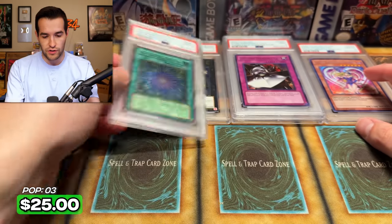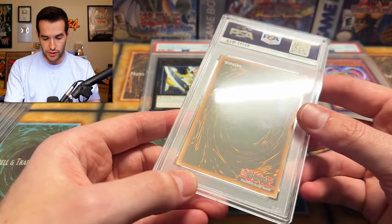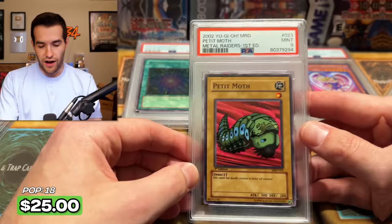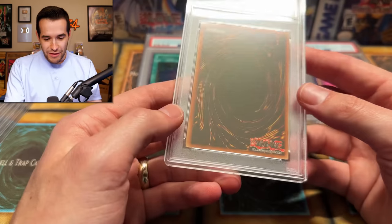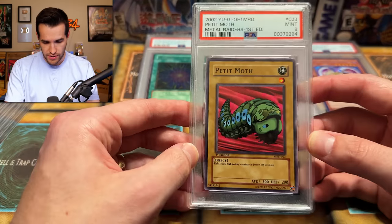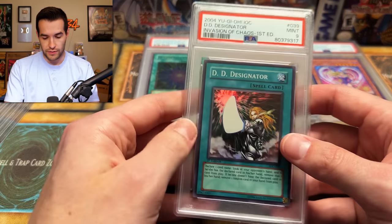We have a Harpie's Feather Duster — an eight. Okay, this might be one of those returns. Hopefully it'll turn around. We have a nine on the Chaos Command Magician first edition. Dead one ten so far. We get a 10 on the Green Baboon Defender of the Forest. The secret rare cards are doing well. Green Baboon is just a promo, not super expensive — it's like a $1 card before you grade it — but it's a cool retro pack card. That's why I figured I'd throw it in.